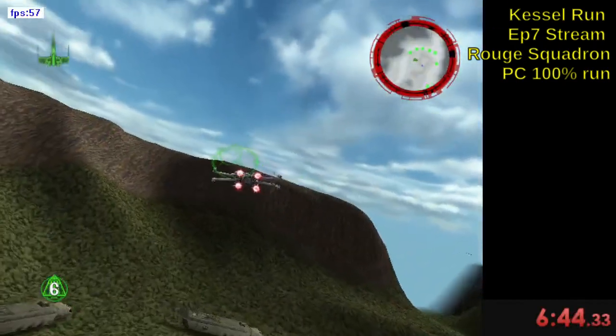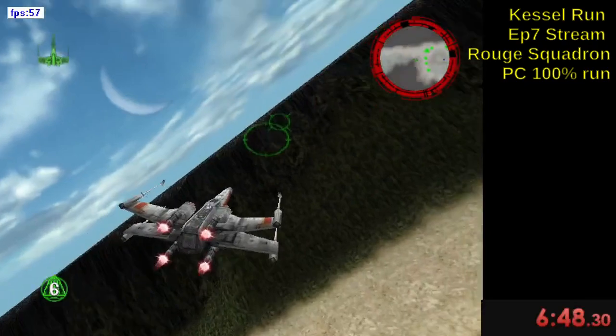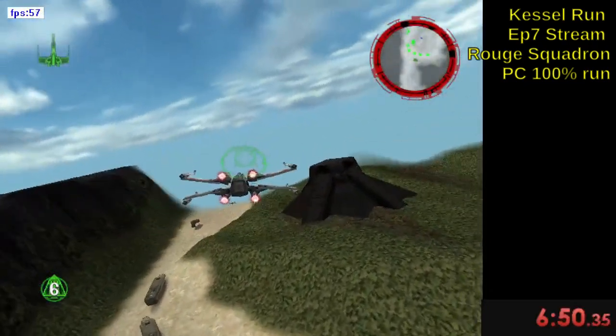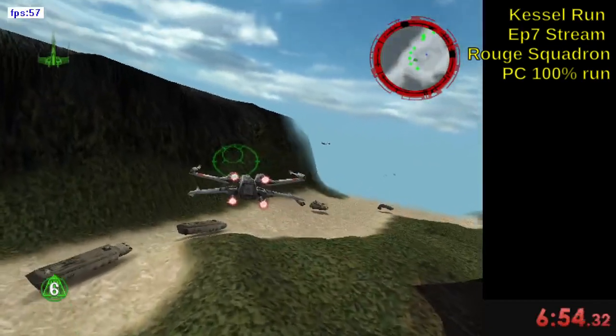The third-person view is better for shooting stuff right in front of you, and different ships have different levels of auto-aim, so you've got to get used to each individual ship.